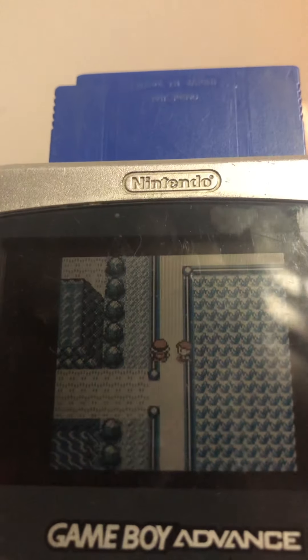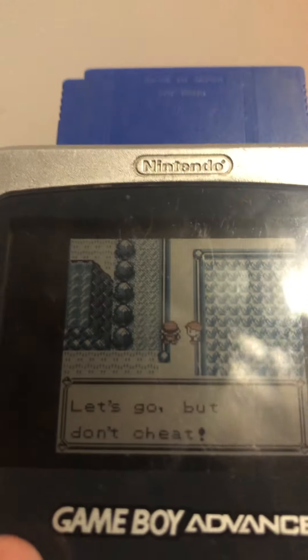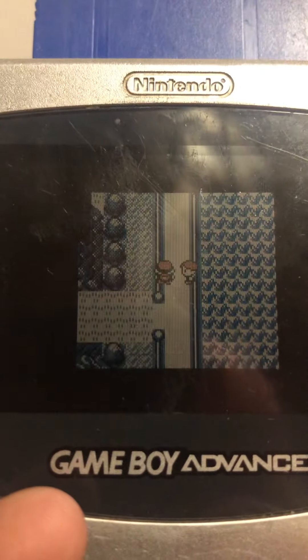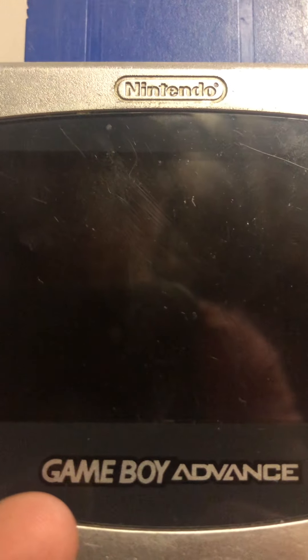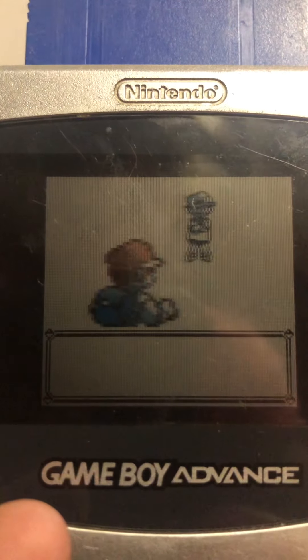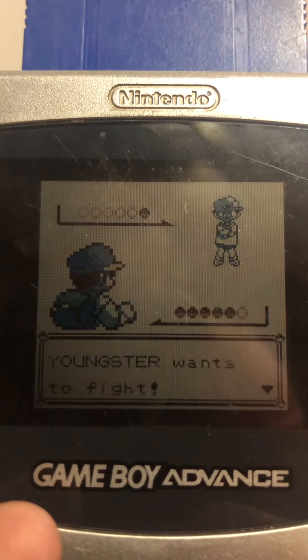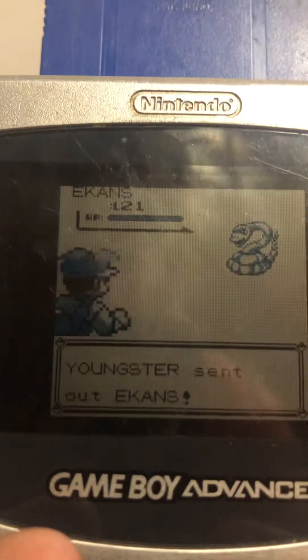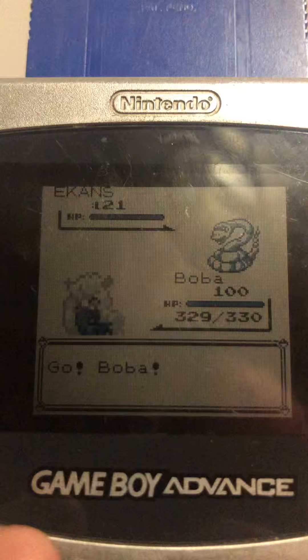So you wanna battle a trainer. Don't go right up to them — make sure they walk to you, or else your game will just freeze. Now we just gotta beat the trainer.